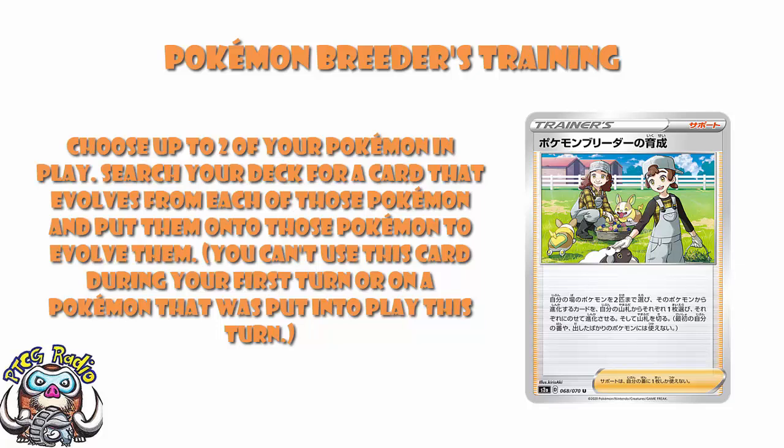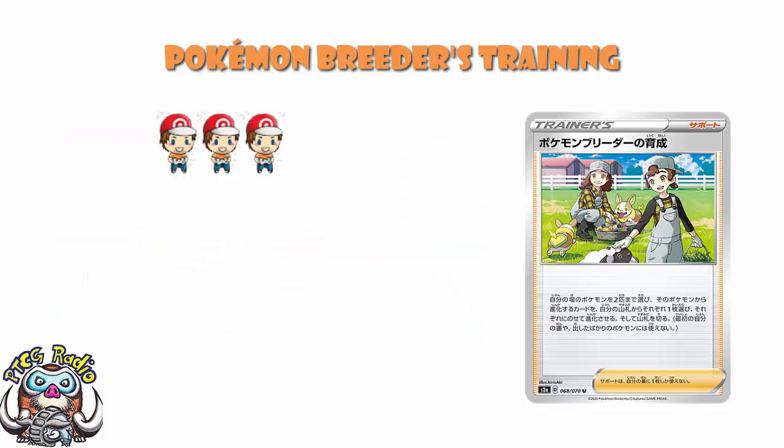And it's a turn too slow. If it was double Wally it would be fully broken. I still think people are going to play it. I still think it's a good consistency card. I still think it's great for searching out your evolutions, and being able to just instantly drop a single supporter and instantly get two Pokemon you need is a good thing.